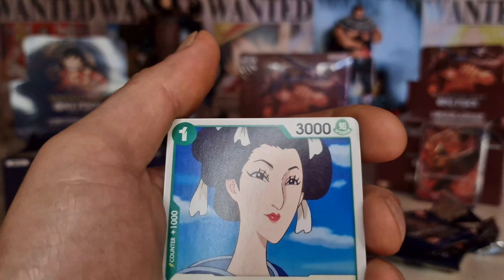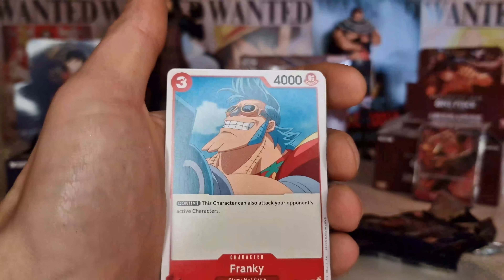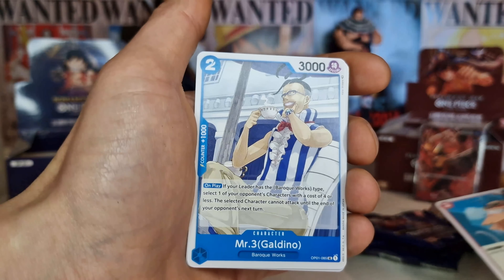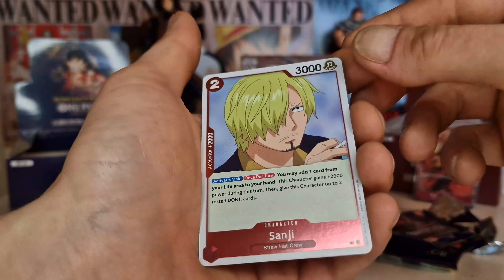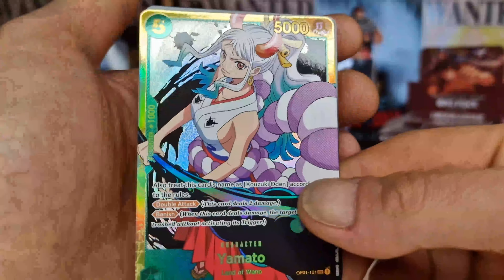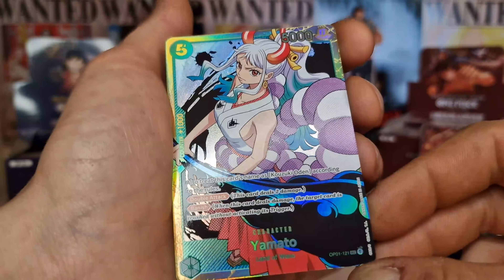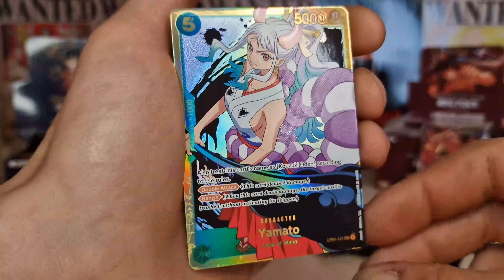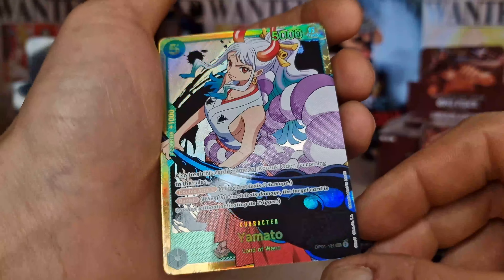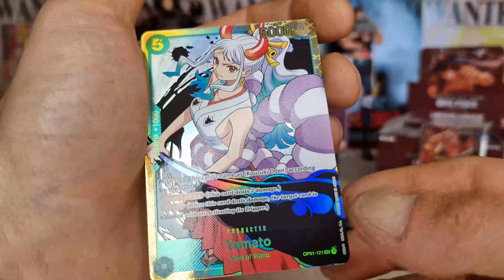We got a Speed Marco with absolutely no description — is that right? What is going on? It even looks weird. I have to look it up afterwards. What the hell — it's just a common card. We got Elephant Marco, Miss Double Finger. I have the feeling there's something wrong with my pack.